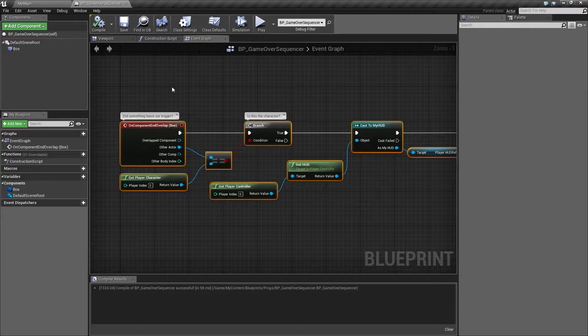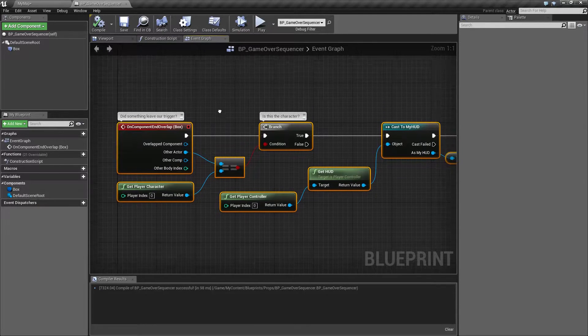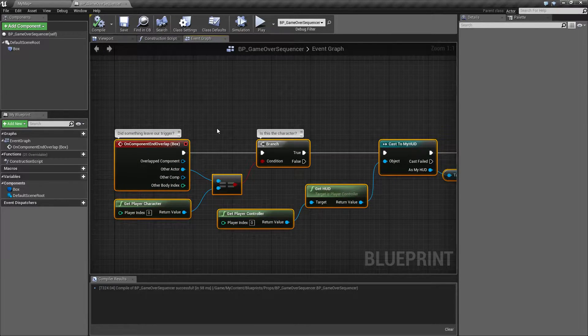Blueprints are not the solution to everything, just like C++ is not the solution to everything. Blueprints do run slower than C++ for certain tasks, and Epic is working on increasing the speed of blueprints. There are some things you should simply do in C++, such as heavy math. However, the majority of people aren't going to notice it, and you are perfectly fine creating an entire game and releasing it with just blueprints.